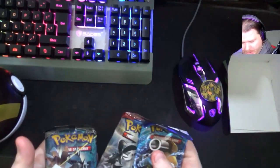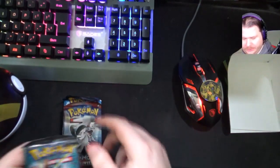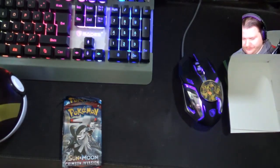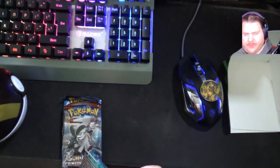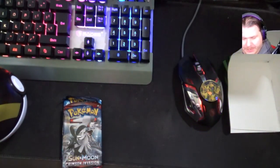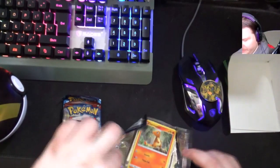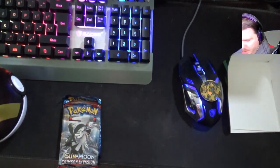The packs we got are XY Evolution, Crimson Invasion, and Burning Shadow. Let's do Burning Shadow first. Same as before, I'm not too impressed with the condition of the packs - I mean, that's kind of folded upwards - but hey ho, I know it's a tight space and it's kind of a gimmick so they make do with what they have. One, two, three, four.